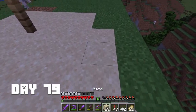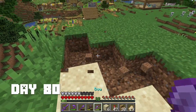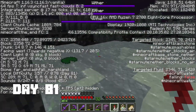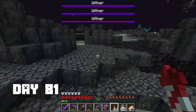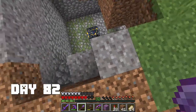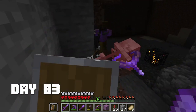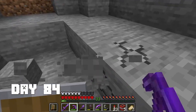On day 79 I built some kind of beach on the mountain. On day 80 I continued with that. On day 81 I went to the end just to look at something interesting but didn't find anything, so I went back home. Then I went to the spawner I found around day 7 or 10, and on day 83 I covered it up so I could kill more skeletons for experience.